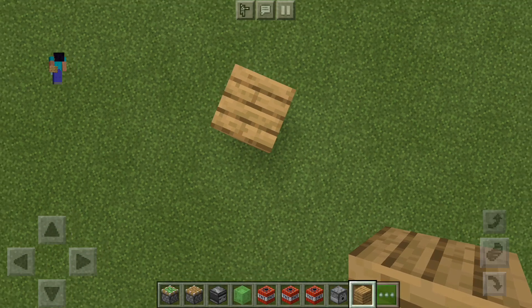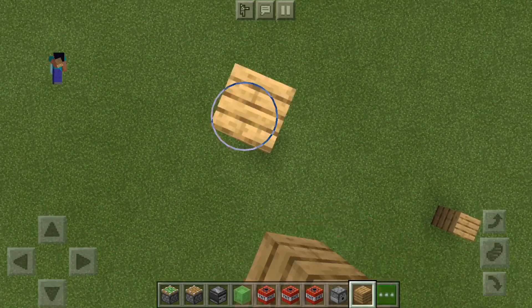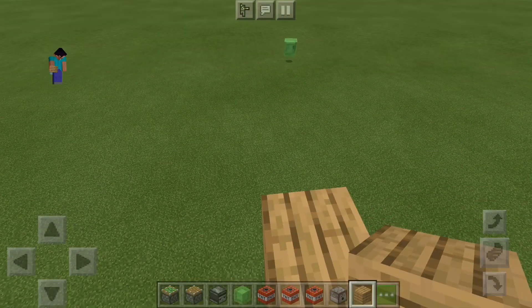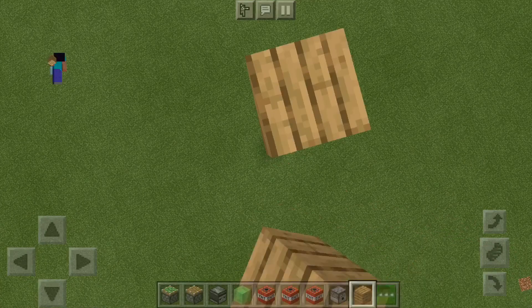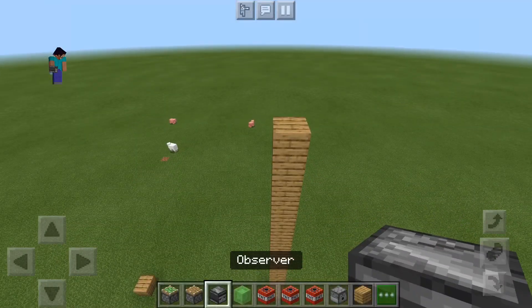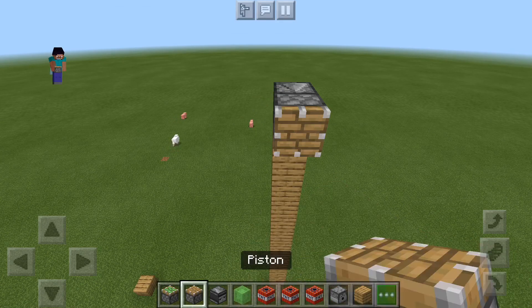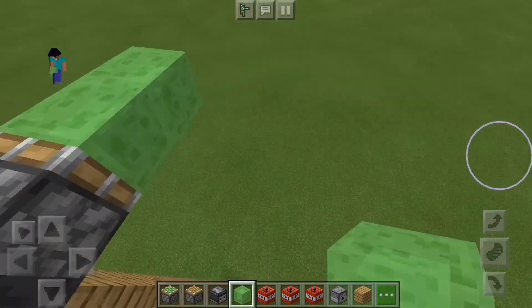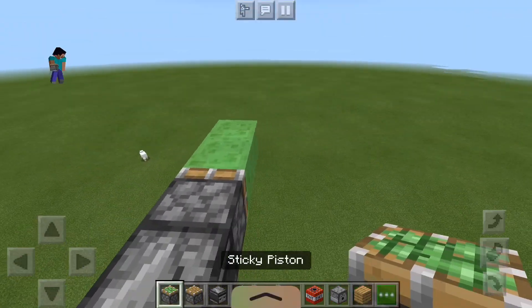Build up a little bit higher. Okay, then you want to grab your observer and place it like that. Then grab a piston, two slime blocks, and a sticky piston.